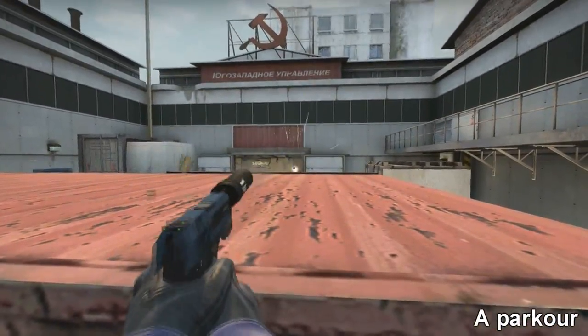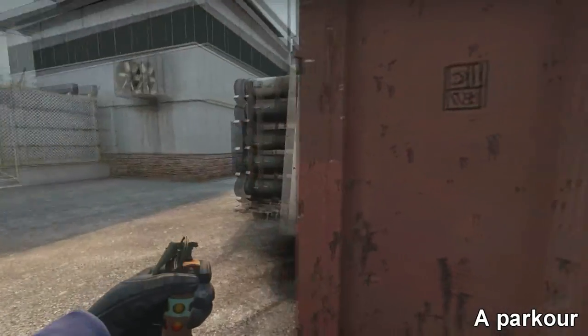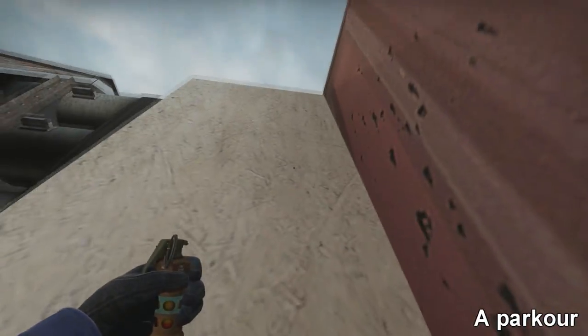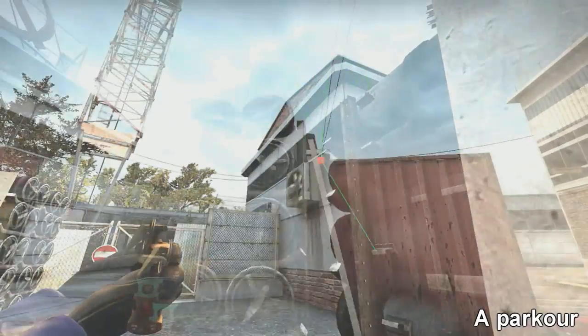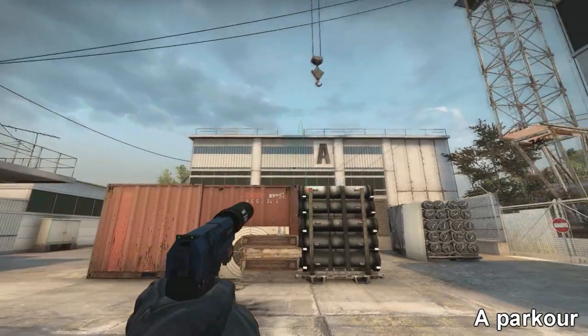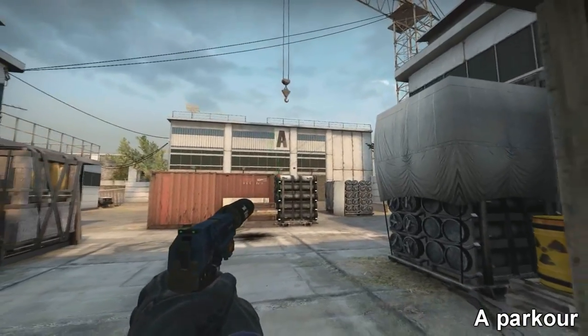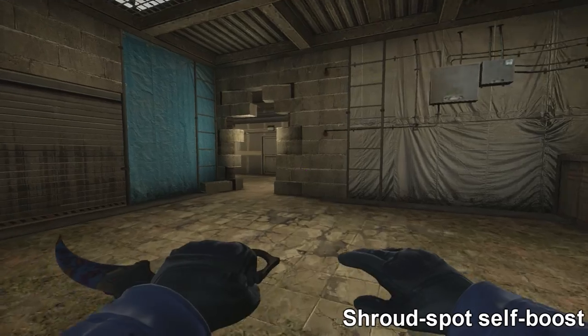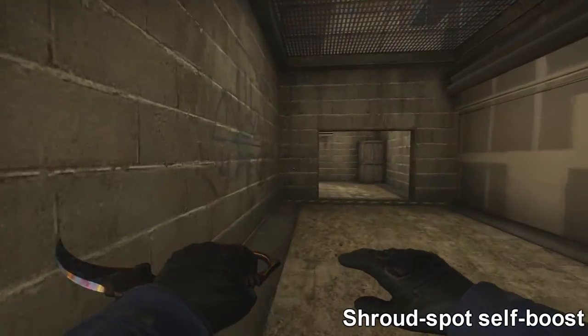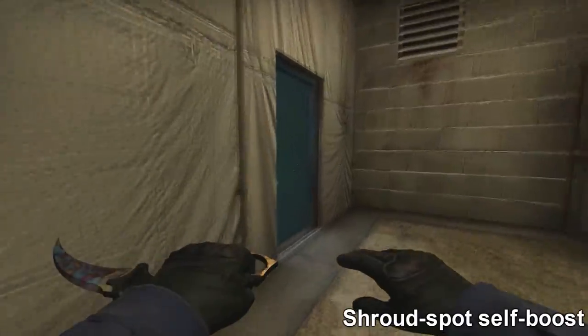This box can be decent with an AWP for spotting enemies. If you use a flash with a normal throw, aiming from the top of this, it goes up and pops straight in the air — really good because most players will smoke off most of A site, so they won't be able to see that flash at all. When it pops, you'll have the advantage.